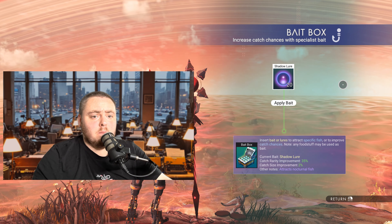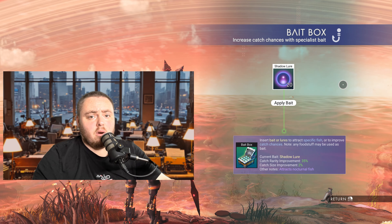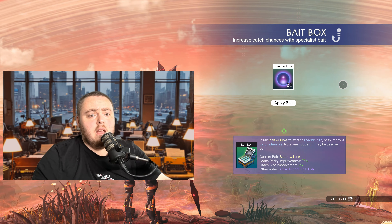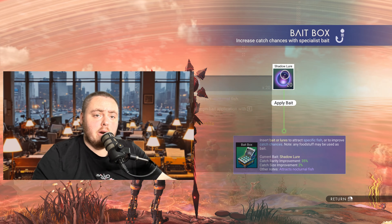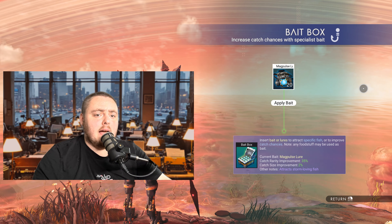Moving on to the shadow lure — same sort of stats but it's only for nighttime fishing. It gives a 35 percent catch rarity improvement and a catch size improvement of two percent, but it's for nocturnal-specific fish. You'll get different types of fish on the nightside with this bait, so use it if you're looking for certain nocturnal fish.